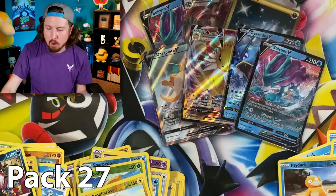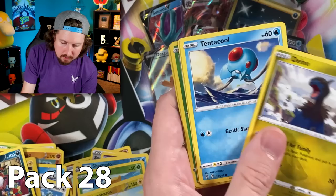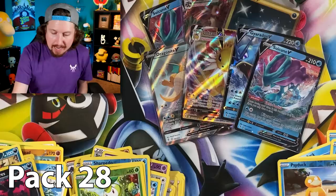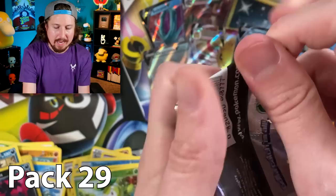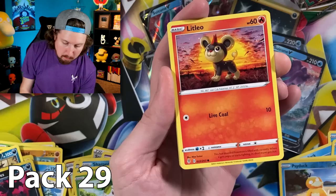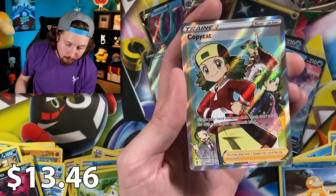Code card. Moving right along — Marill, Tentacool, we got a Petal Dance and a Galarian Moltres — it's the birds! Energy, code card. We are getting close to our last few booster packs — one, two, three, four, five, six, seven, eight — and then mine that I picked, which we will open very last. This has been a really, really good booster box — honestly probably the best Evolving Skies booster box I have ever opened.